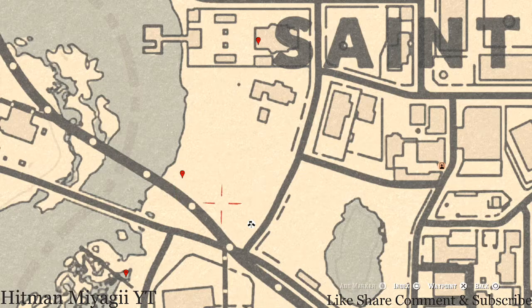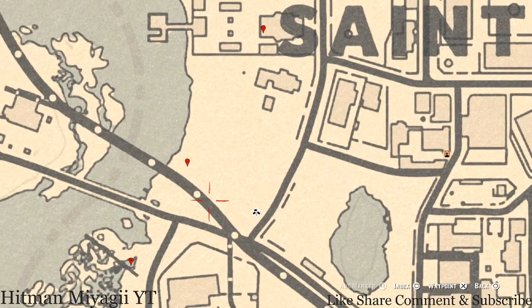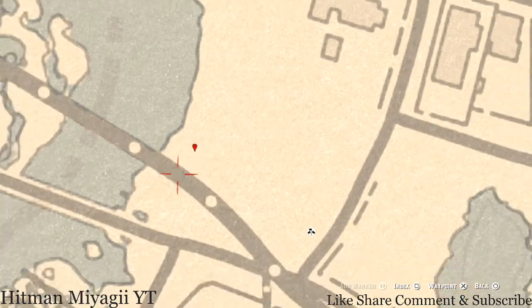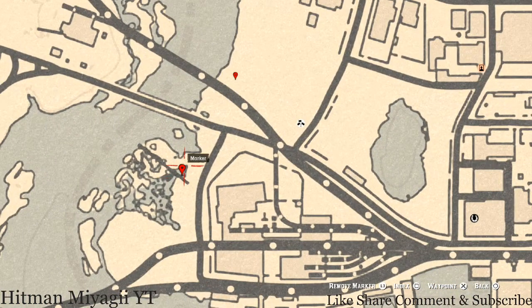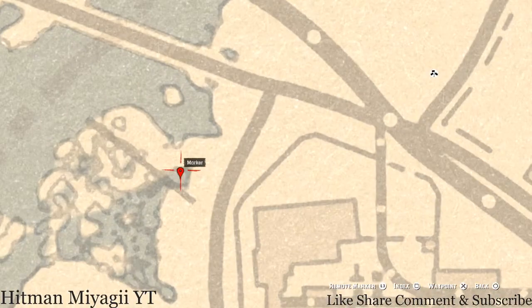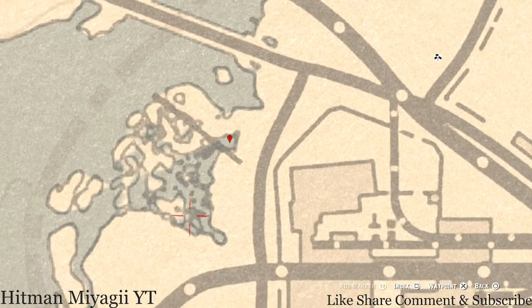Let's go down to our next marker, which is a random luxury. This random luxury is in a pile of trash over here in the little landfill area by Saint Denis. Come over here with your metal detector and that's what you will get. The next marker also requires your metal detector — it's a random fossil in this little swamp sewage area.